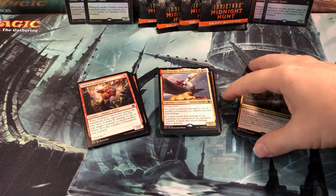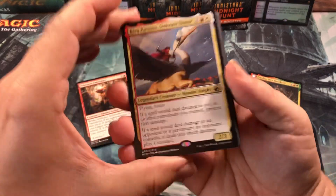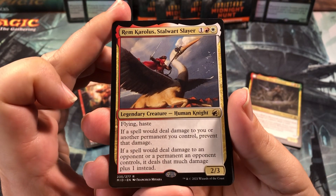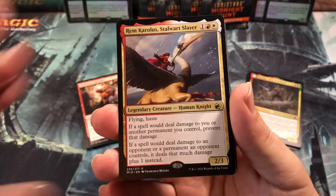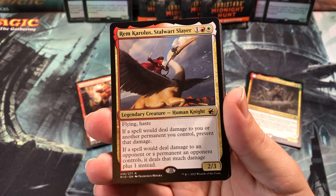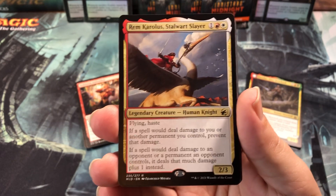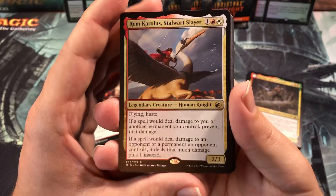My girlfriend also played. My pack one pick one was the Rim Careless Stalwart Slayer — a 3-drop, 2-3 with Flying and Haste, which is decent just as it is. But if a spell would deal damage to you or another permanent you control, prevent that damage. If a spell would deal damage to an opponent or a permanent an opponent controls, it deals that much damage plus one instead. So this thing in red is just broken — great card.